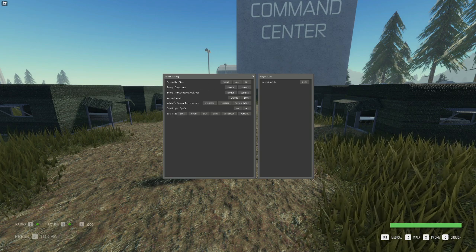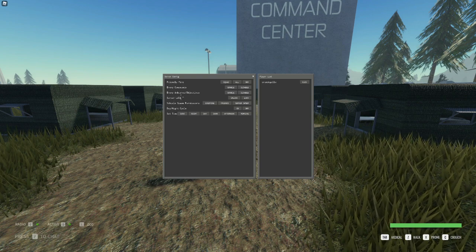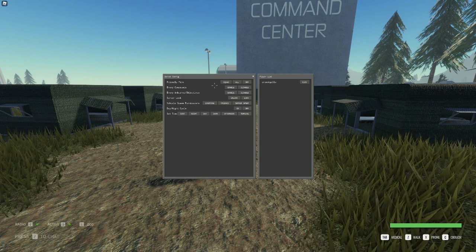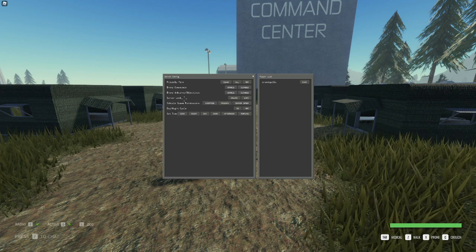You can also enable and disable any type of enemy compounds, including mini bases as well as large-scale bases. Server lock just means you can close the server off to anyone else joining.